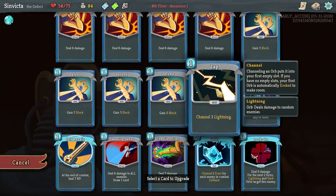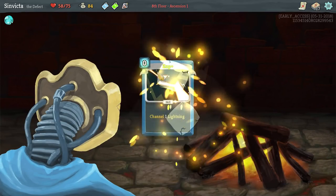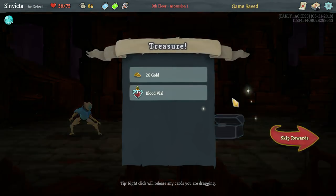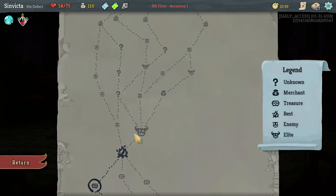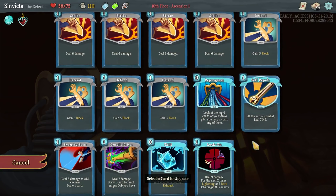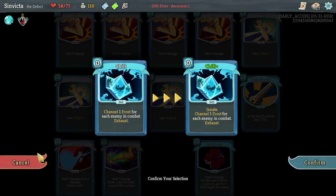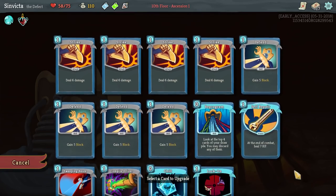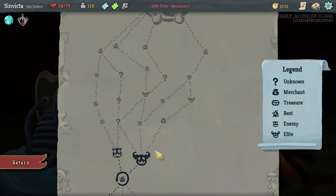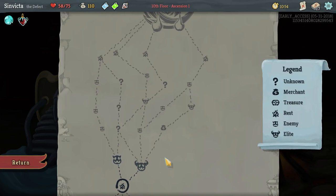Let's go ahead and upgrade Zap this time - it's very nice to have free channels. Any time you get a free channel on any orb it's very good. Blood Vial doesn't really help us that much. I think going for Self Repair, since we're using it so often, is very good. You can also upgrade Reprogram as well.